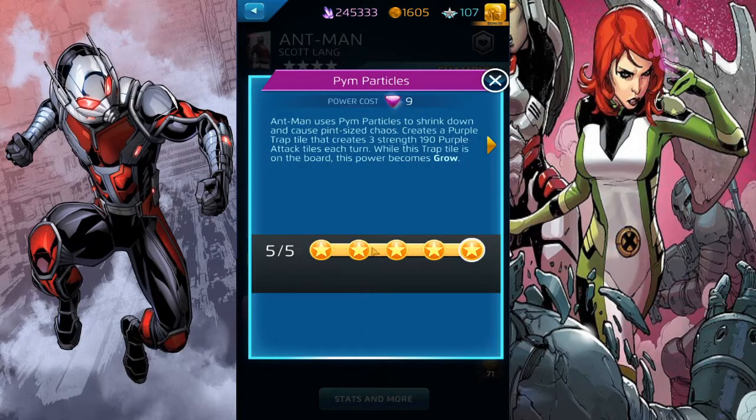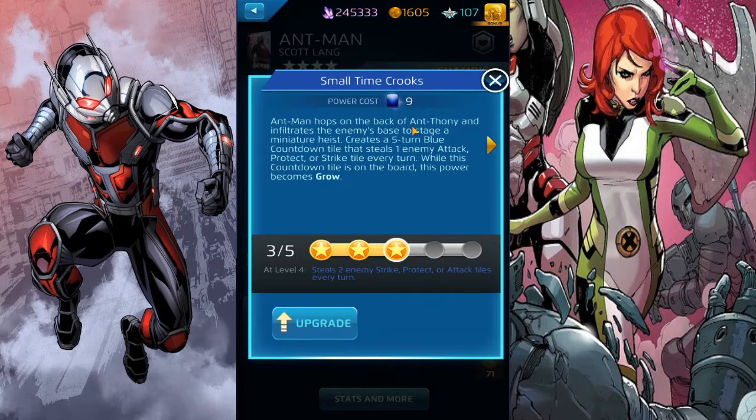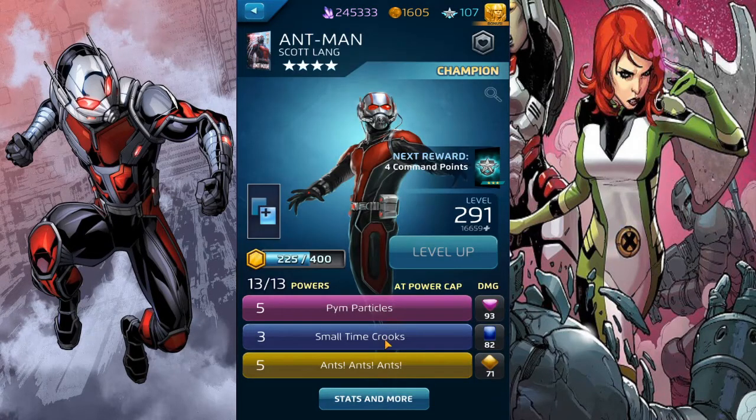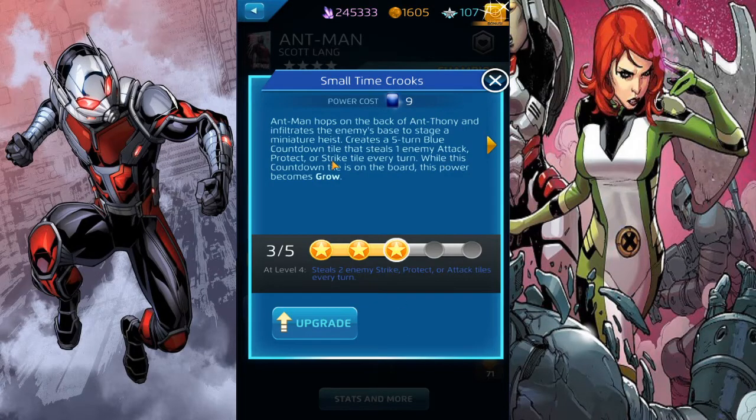His Pin Particles and Small Time Crooks are the same, but you don't want Small Time Crooks at five in this one because it steals enemy strike, attack, and protect tiles. Jean Grey's blue is a passive, and her green does make special tiles, but her purple hits for AOE and stuns - so you want to deny her purple. Instead of trying to get both up to 18 AP just to hit for 11,000, why not hit for 11k damage with purple and deny her purple at the same time?